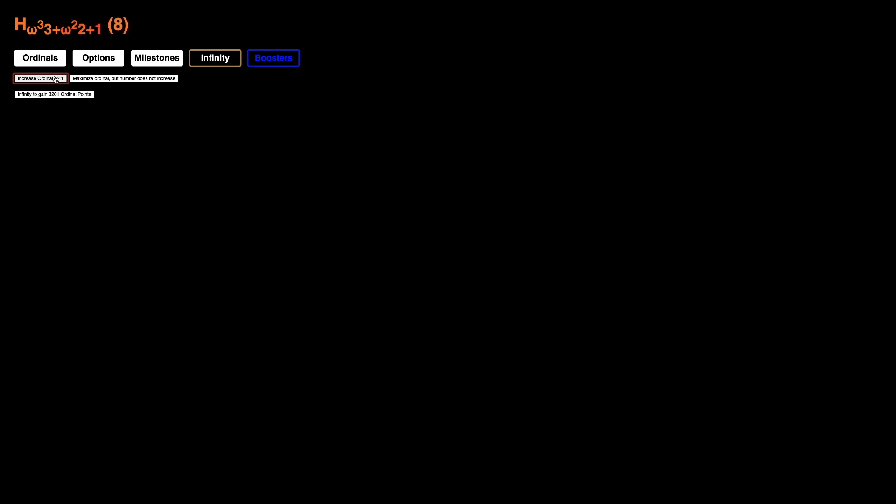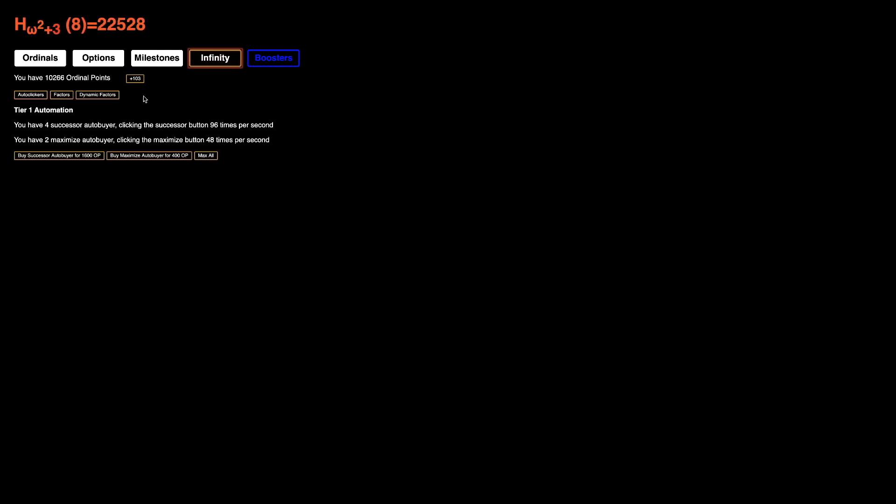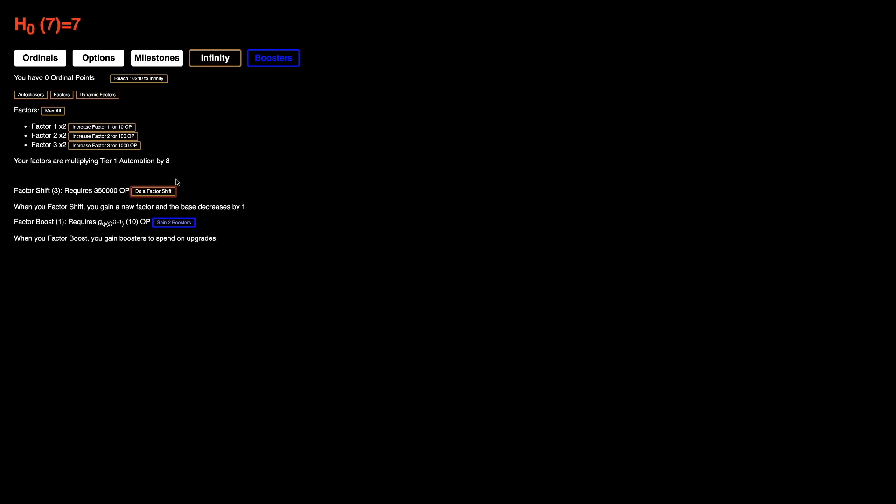We're halfway and I'm trying to do this to speed it up slightly. I don't think it's speeding up that much since we are clicking. We already have Dynamic Factors — I didn't even know that we already had Dynamic Factors. We're clicking 100 times per second, so it's not that slow. Here we go — 10,000 Ordinal Points, another Factor Shift. We're at base 7.